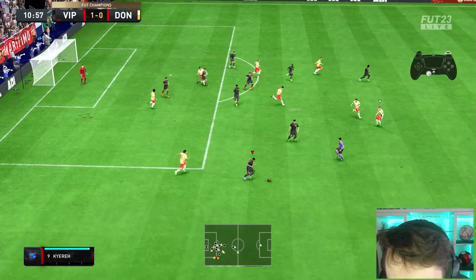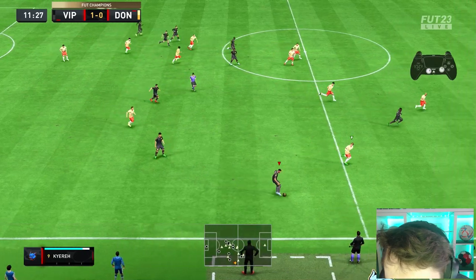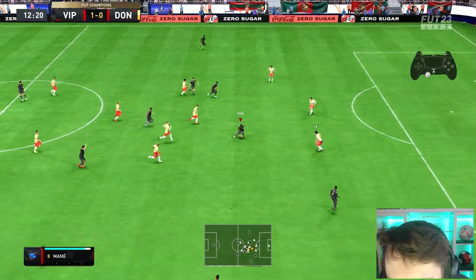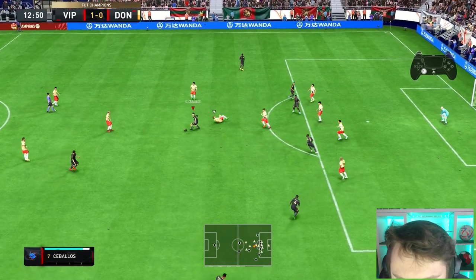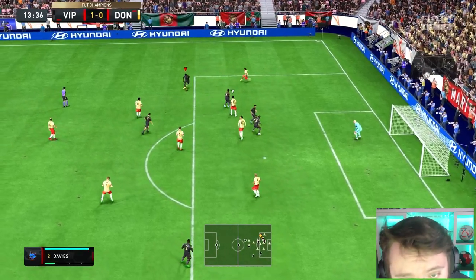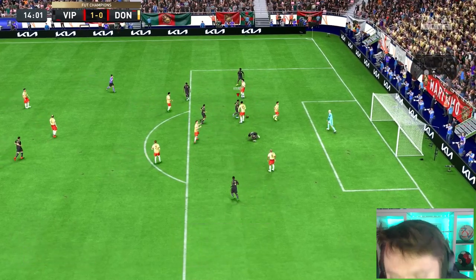We're going to play it straight back into him. He doesn't feel slow — he actually feels lengthy. We got away with it, passing to Salio there. What on earth is that? Ceballos — nice. Kyra again. He feels really nice in terms of dribbling, but is that going to make him worth it? I doubt it.